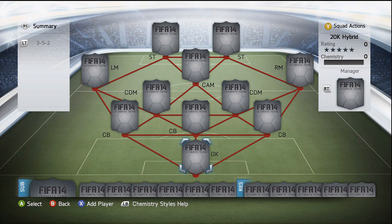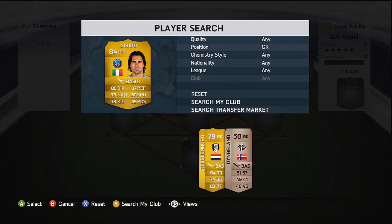Before we go into the squad, if you are looking for FIFA 14 coins make sure you check out CoinsFIFA. There will be a link in the description down below and also use discount code ROB for 5% off all your purchases.